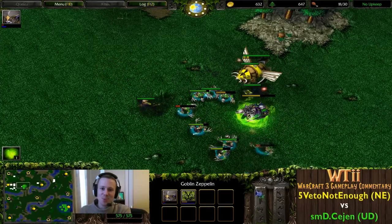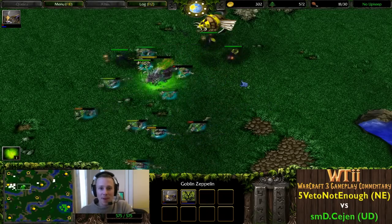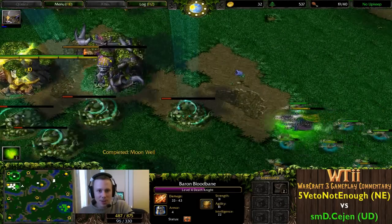These ghouls die so easily, they're just providing more corpses. Cejen doesn't even know what to do right now - he's just getting really toyed with.